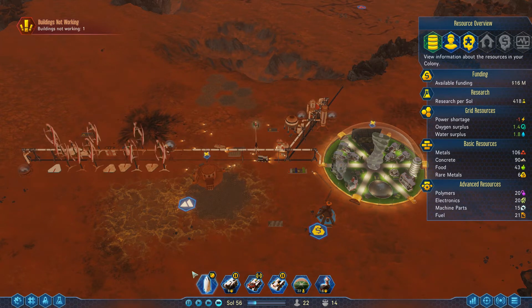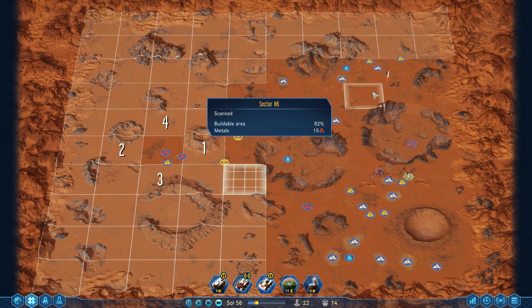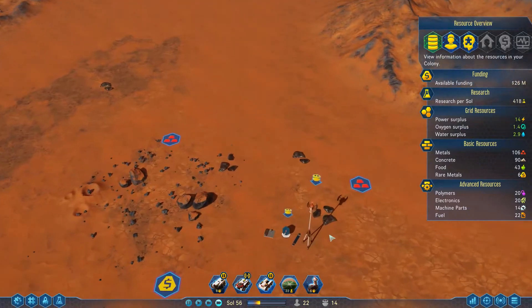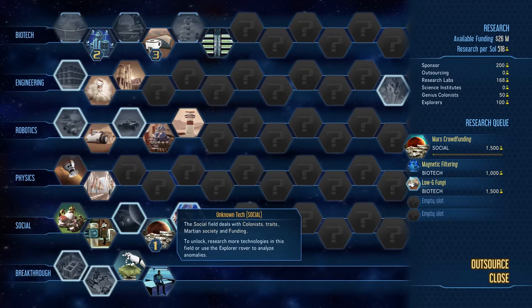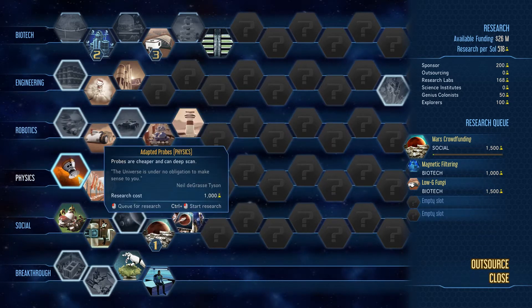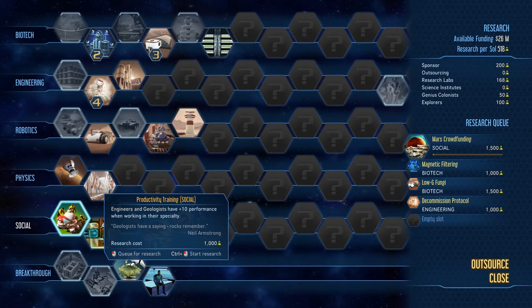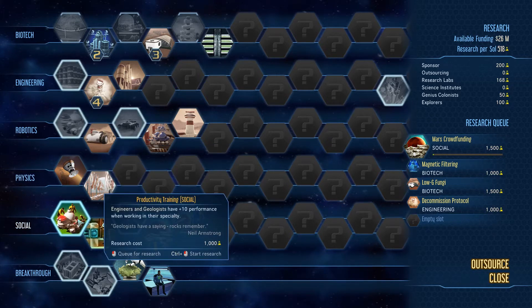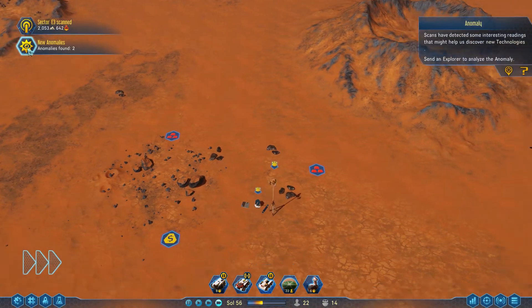Nobody really has any jobs to do right now — we could set up a couple more of these sensor hubs, like put one over here and maybe one up here. It's pretty easy to do, they're gonna need things eventually. Research complete — nice! Let's go ahead and get that. Your scientists and botanists are better. Sector scanned, anomaly found — nice! The explorer is working on that one, looking very angry.